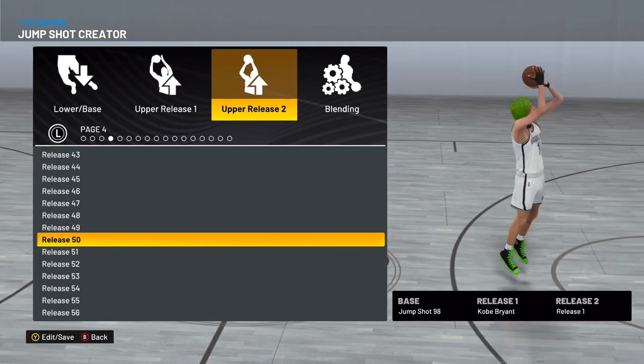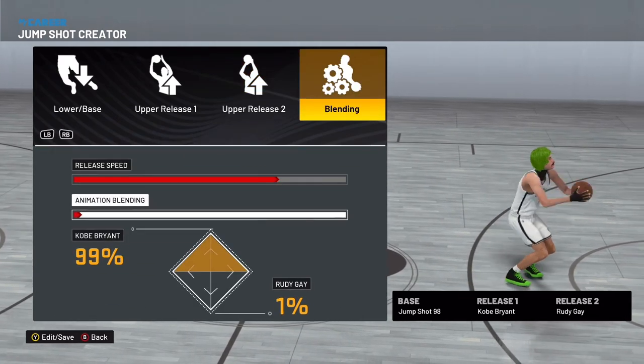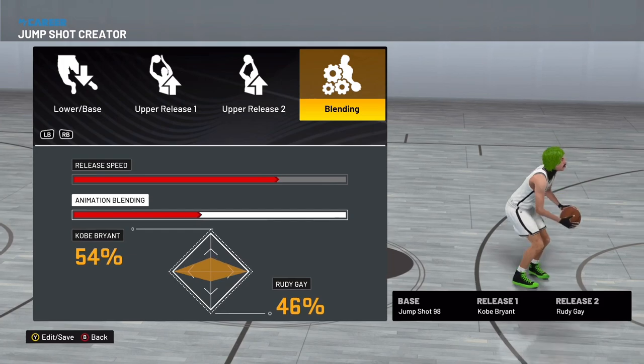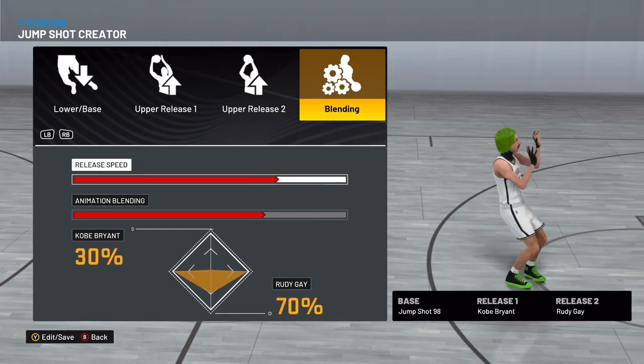But this is the jump shot right here. You're going to go with base 98 — one of the best bases in the game, if not the best. It's been the best base in the game for a couple of years now. Base 98, Kobe Bryant, Rudy Gay, 30-70 blend.